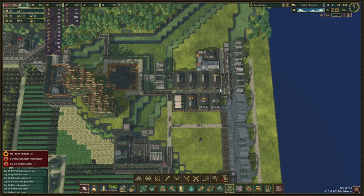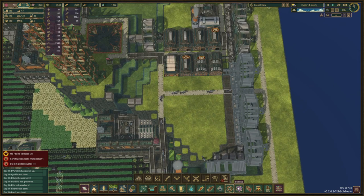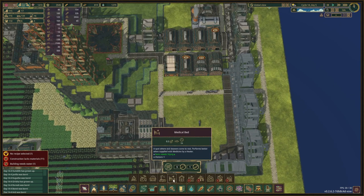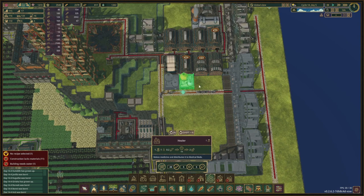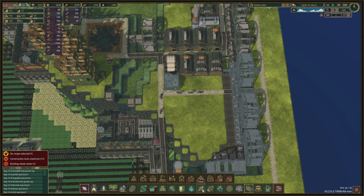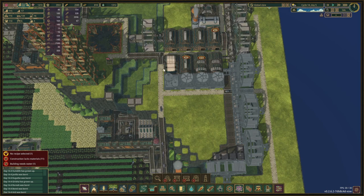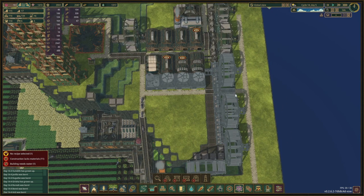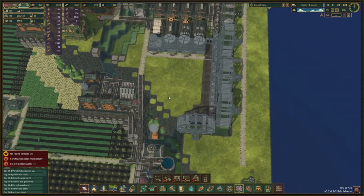We can add a medical bed here so that the beavers that get injured on the job can immediately go to that place. Let's re-add the healer and also add the inventor huts back, just so that we have again the same thing that we had previously. We just now have it moved and we have a path connection to the other side, and we'll see how they deal with that.